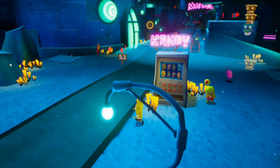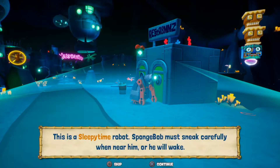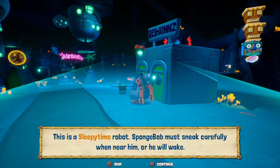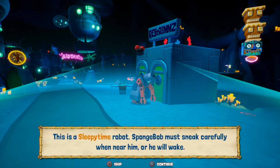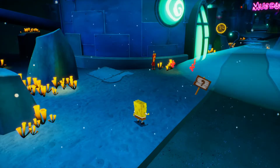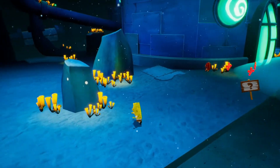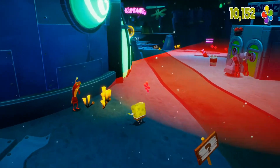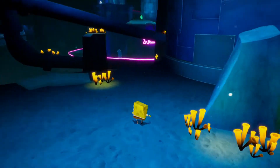In the episode he's waiting for a bus back, right? And then he's like 'I'm hungry' and goes to get candy, and the bus keeps coming right as he's putting the money in. This is a sleepy time robot — SpongeBob must sneak carefully when near him or he will awake. Oh wait, I can just hold L2 to sneak! I didn't even know that was a thing. Time for a little sleepy sneak — that's amazing. The whole time I was trying to push it gently.